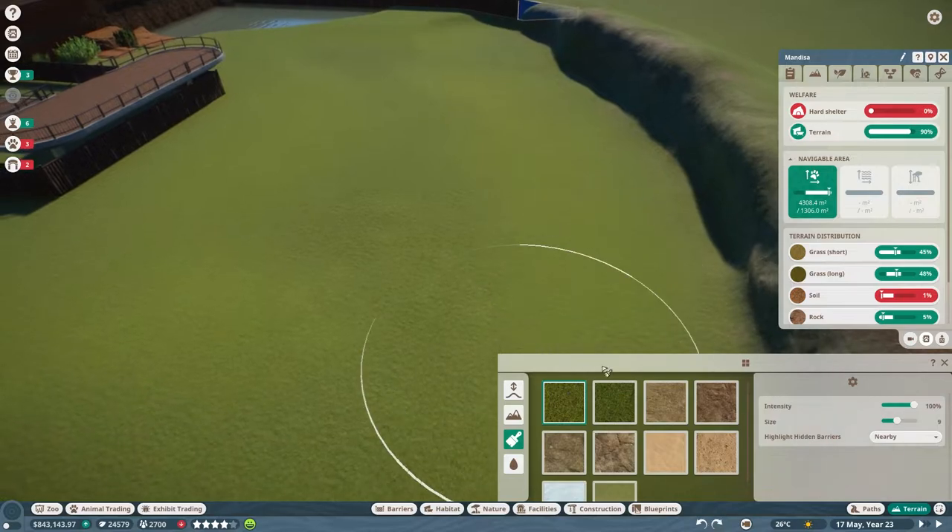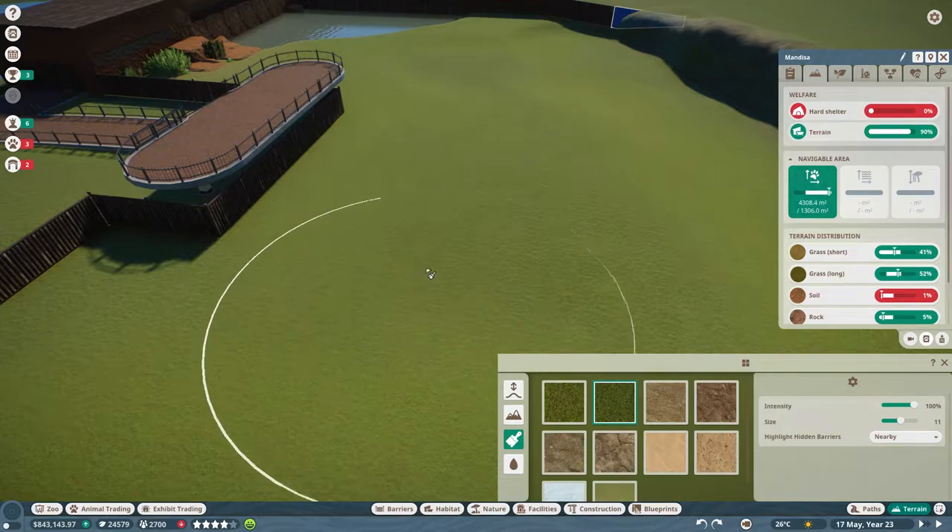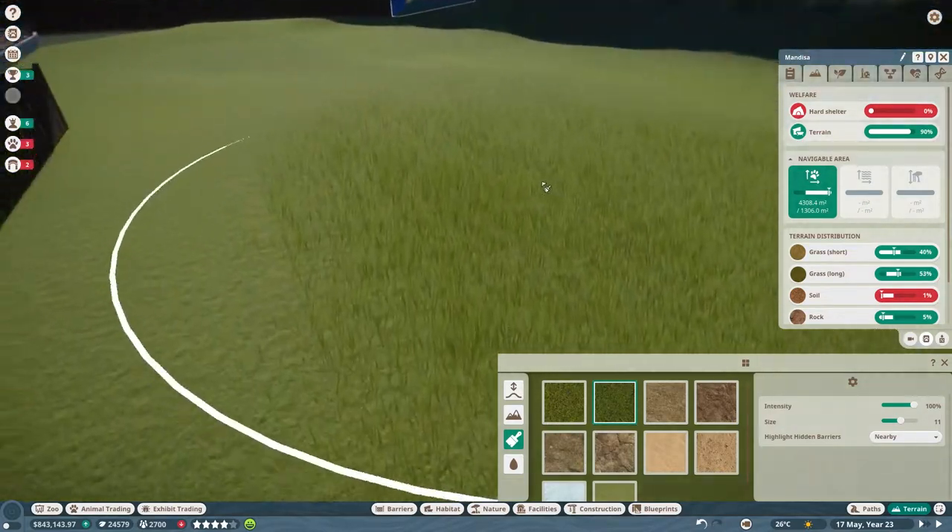Maybe smooth rock — just smooth it out a little. So that's the backdrop. More long grass along that edge, because I don't want it to be completely rock at the bottom. Still too much long grass though, so let's get some more short grass in. It feels like there's not going to be enough. Let's get short grass over here. And — whoa, that's a freeze. I don't know what's going on. Am I playing? No, it's not even playing.